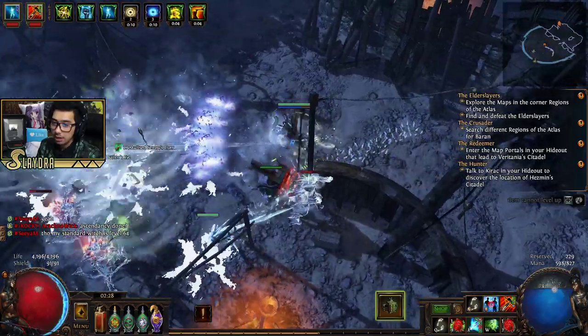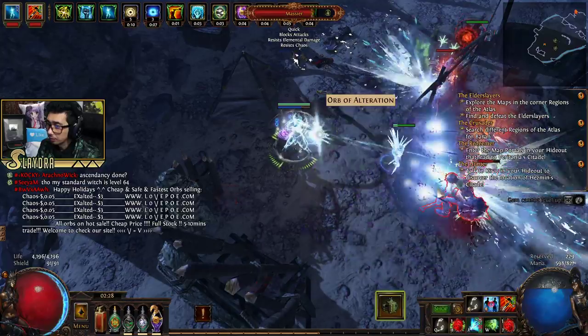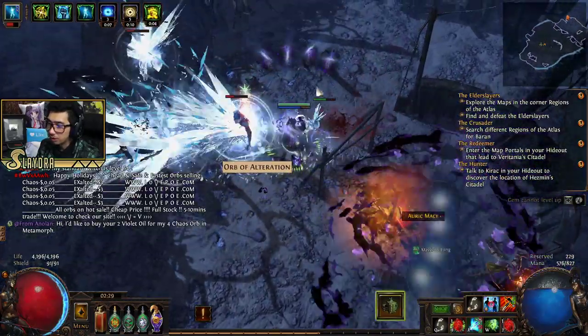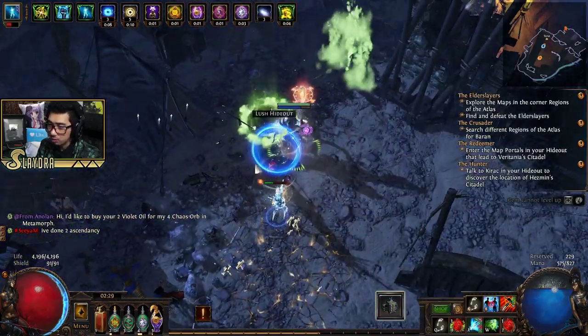Now let's eliminate the boss. I'm not going to pop my Vaal Haste and Grace. Someone wants to buy something — let me go ahead and finish the boss and then trade with this guy.